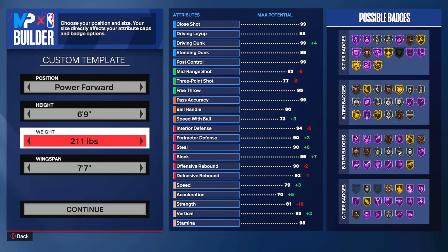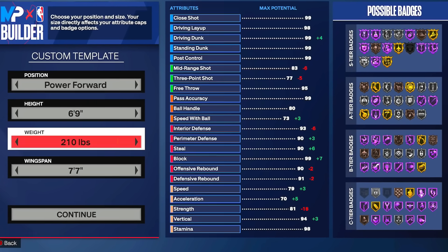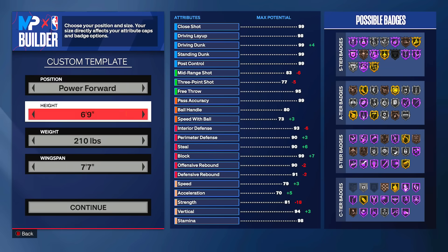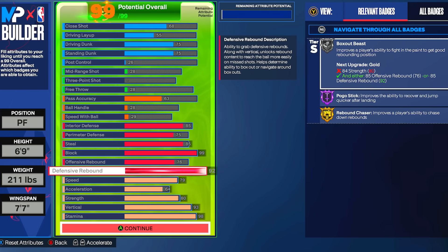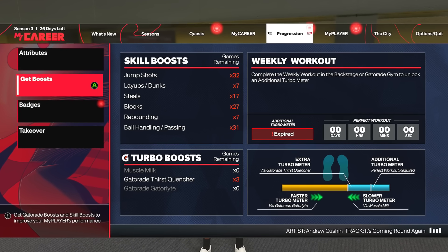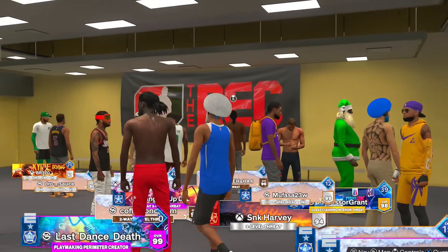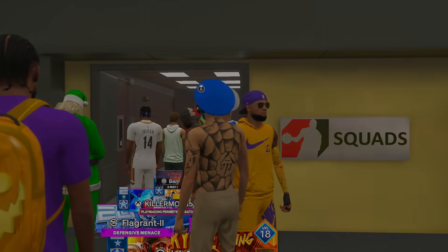When you back out of the screen you go down to 91 defensive rebound by simply going down one pound, which makes you lose Gold Rebound Chaser. Go up one pound and you have Gold Rebound Chaser, which I figured was a good trade-off. I also have block boost on and the weekly workouts were done when recording this video to maximize every single attribute.